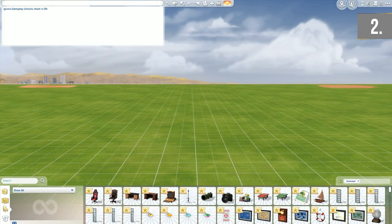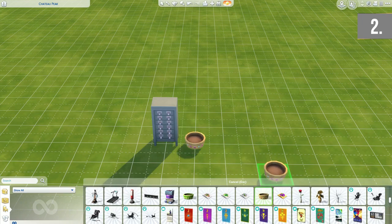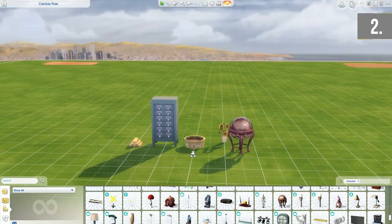The second cheat is bb.ignoregameplayunlockentitlement, and this simply unlocks items that are currently locked from the careers. If you are building without a family in free build, these items will automatically be unlocked anyway. However, if you're playing with a family and you haven't completed the career, these items will be locked until you do.